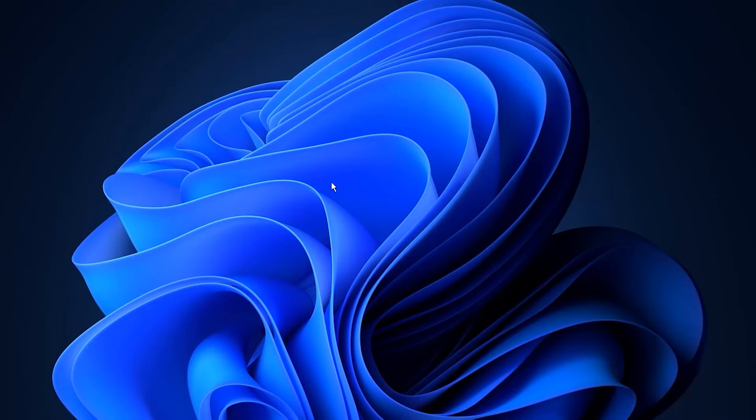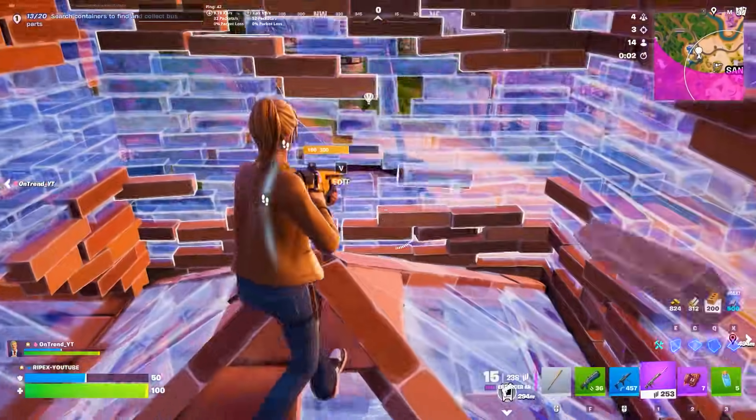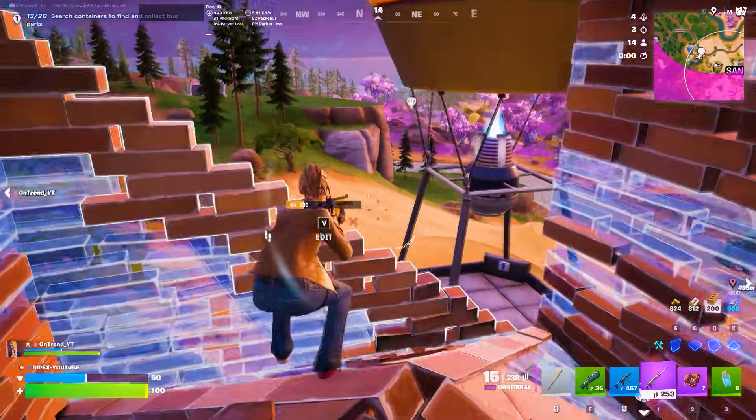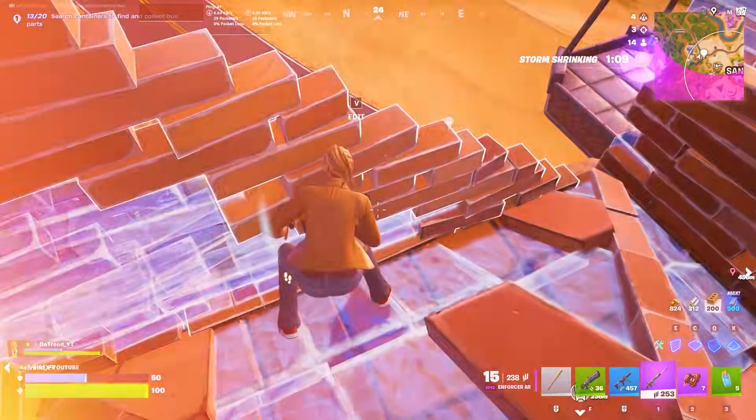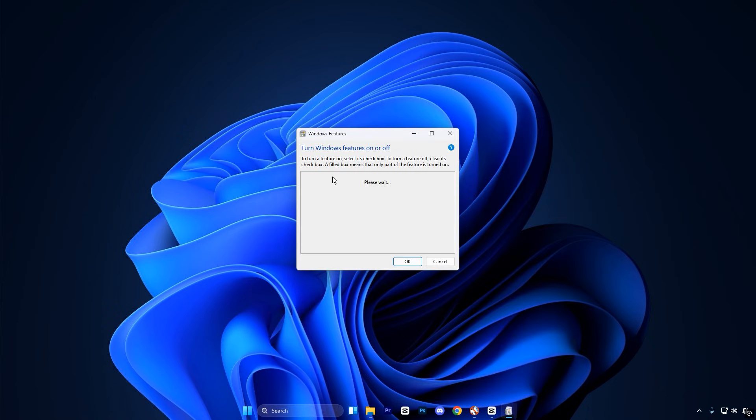The very first thing you should do is disable hidden Windows features that silently run in the background. These features are built into Windows, but most of them are not meant for gaming at all. To start, open the Windows search bar, type Windows Features, then click on Turn Windows Features On or Off.